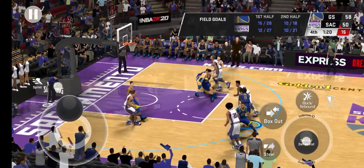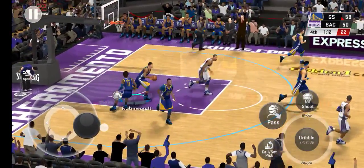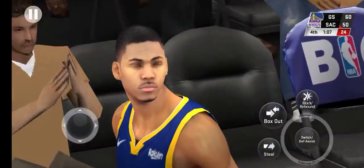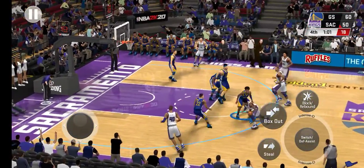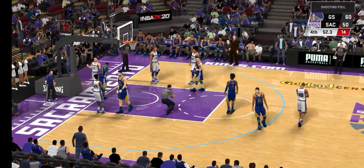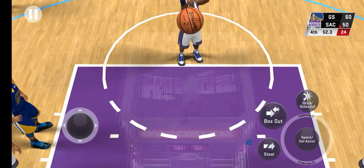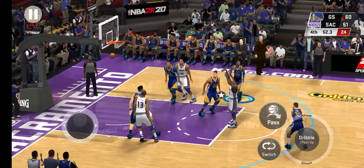Shot is off. And here is Robinson — easy two points on the way. Pass to Barnes. The whistle blows on the shot — two free throws for the contact right there. Good on the first. Good on the first. She hits both from the stripe.